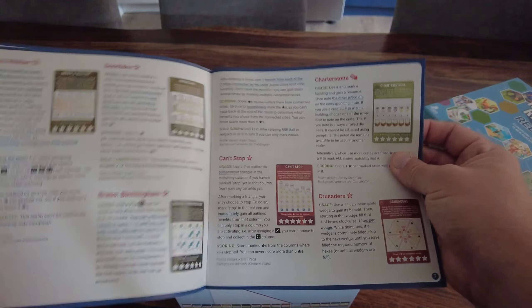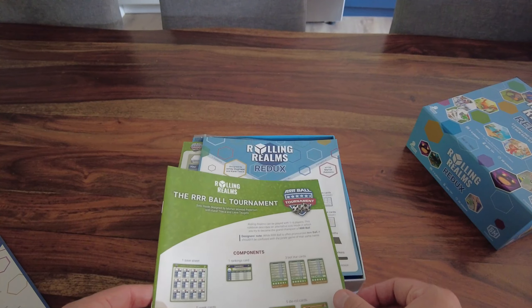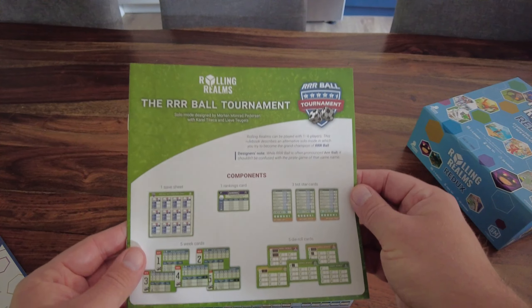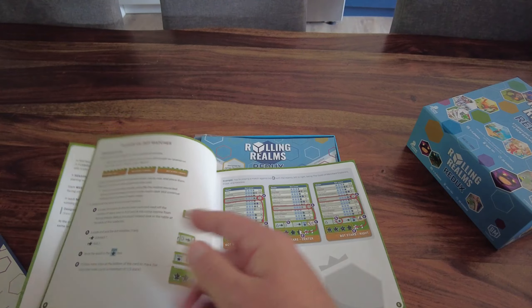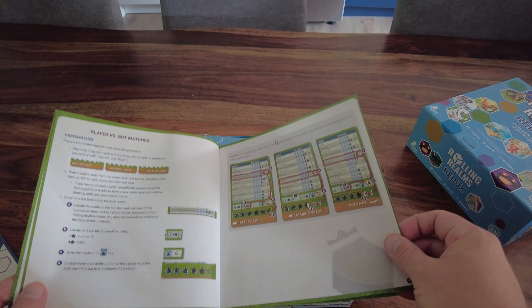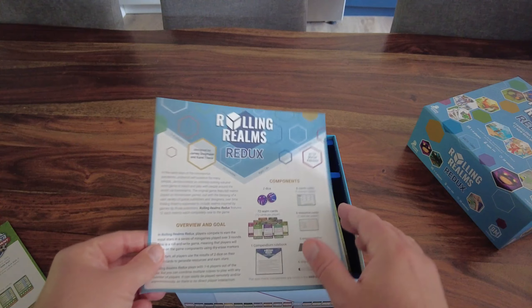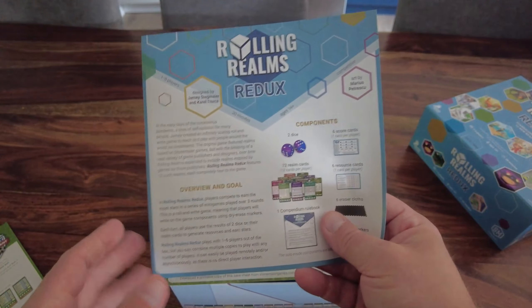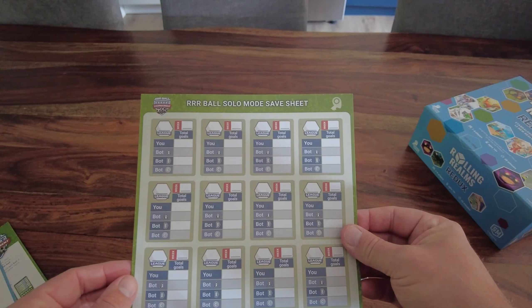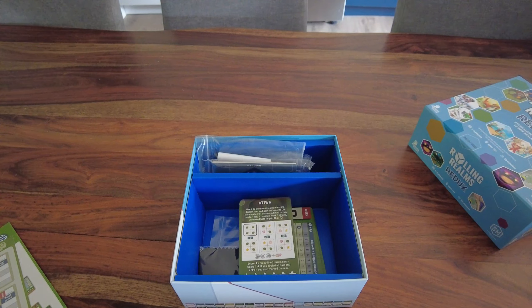It even has general realm rules, explanations, and then goes into all of them in alphabetical order. We also have new solo rules - the RRR Ball Tournament, which is the solo mode included with Rolling Realms Redux. There's brand new cards for that. This overview card is just a quick how-to-play, and here's the solo save sheet.